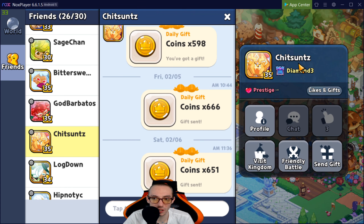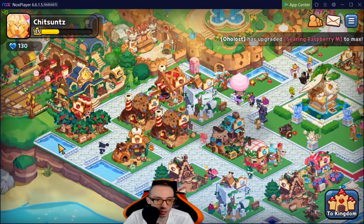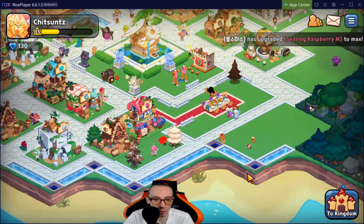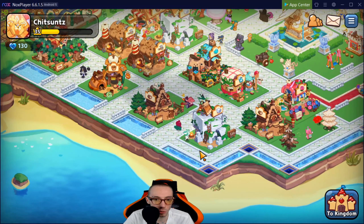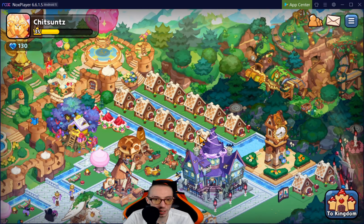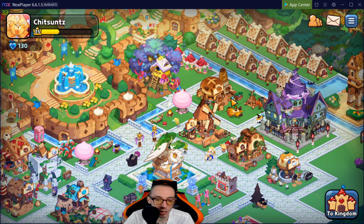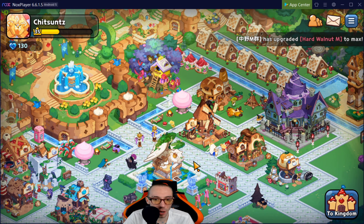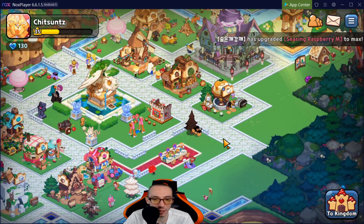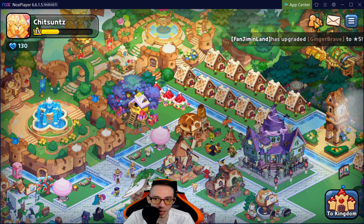Next up we have Chit Suns Suits. This is pretty decent — we've got little pond areas in front, water all around the edge which is super nice, a haunted mansion, and cookie houses. It's not too bad but it seems a little too plain. I'd give this a four to four and a half out of ten.